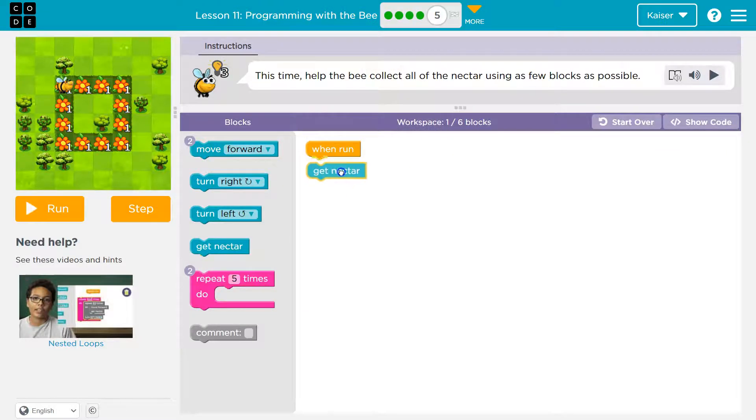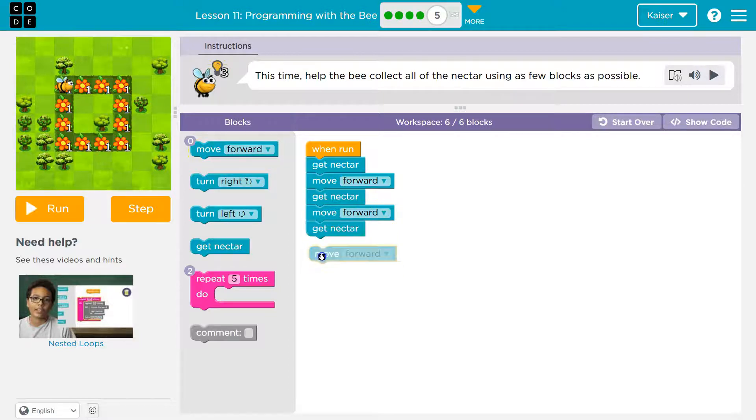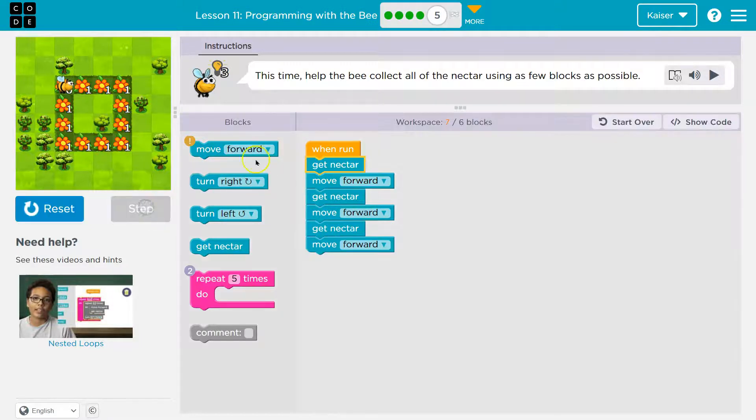So I'm going to go ahead and get Nectar right away, and then move forward. Once I move forward, I'll be on a flower — Get Nectar. Then I'm going to move forward and get Nectar again. Let's try this out. Step — Get Nectar, that's a zero. Move forward, check. Get Nectar, good. Move forward, Get Nectar, check.